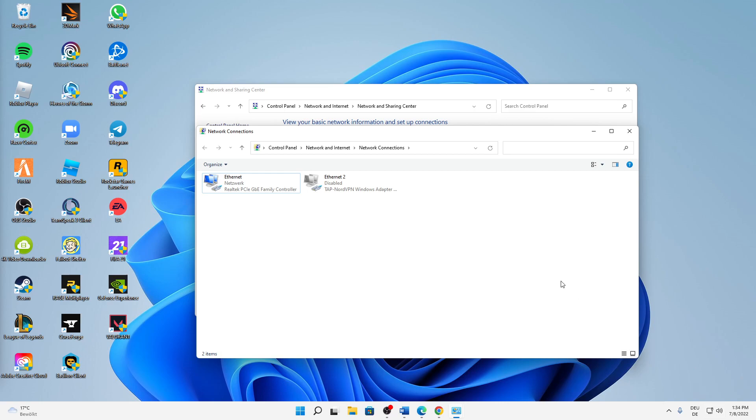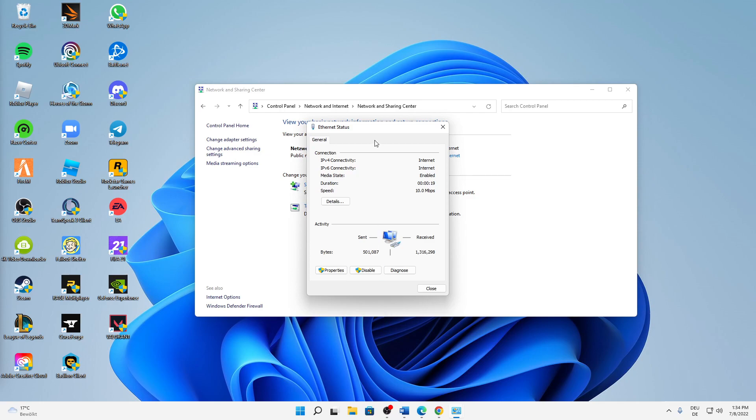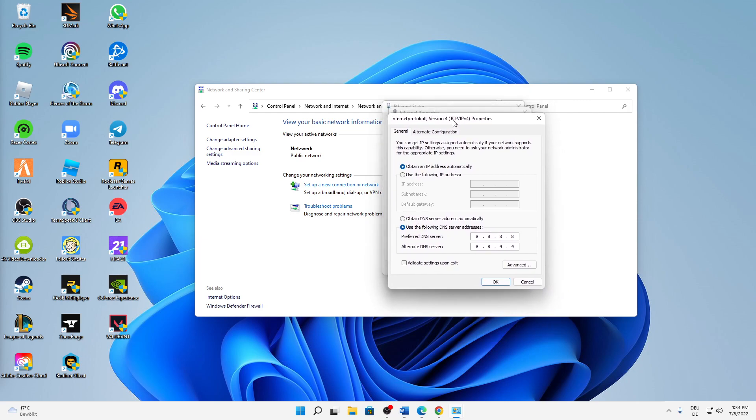Internet access is back. Close the Network Connections window, and back in the Network and Sharing Center, click on the Connections link. It doesn't matter if you're using Ethernet or Wi-Fi. Then click on 'Properties', select 'Internet Protocol Version 4', and click 'Properties' again.